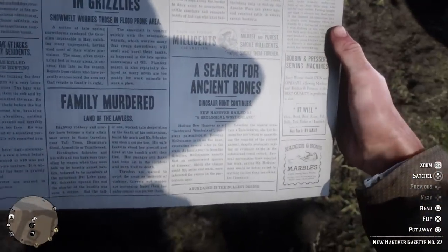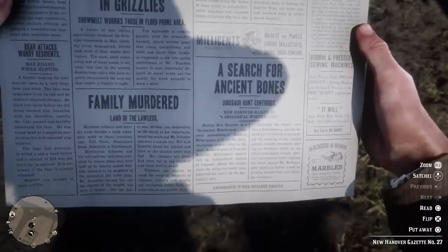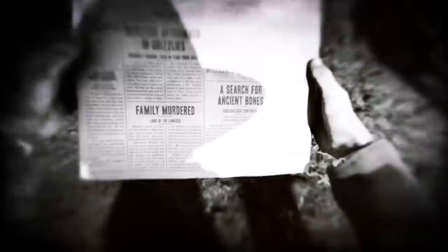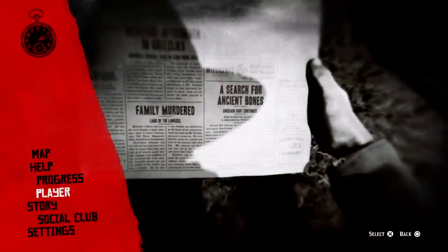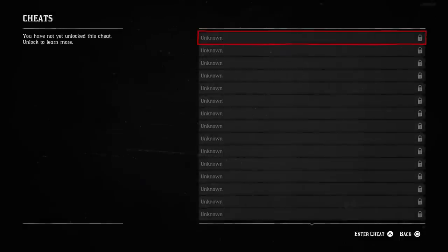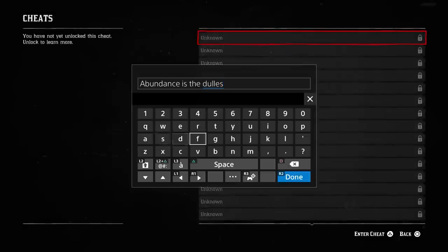Like "Abundance is the dullest desire." Okay, that's out there. So head on down to Settings in the menu, push Triangle or Y if you're on Xbox, and then enter these random phrases that you'll see around and you just might have found a cheat code.